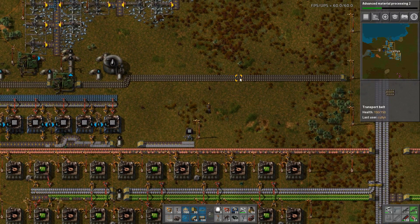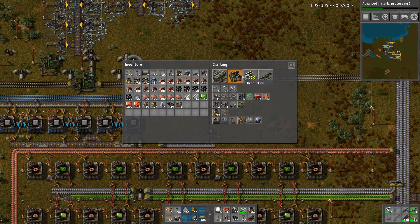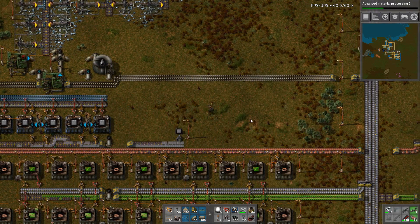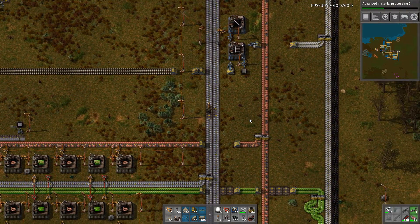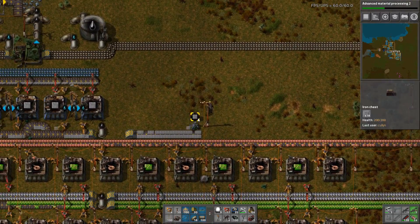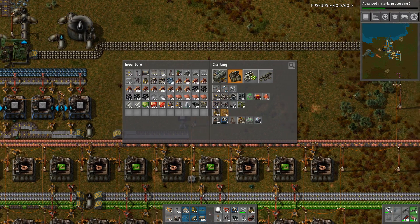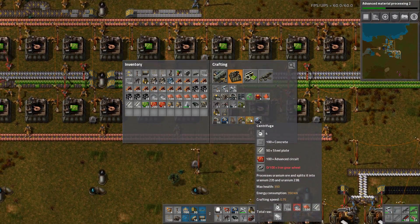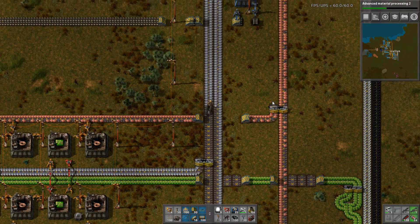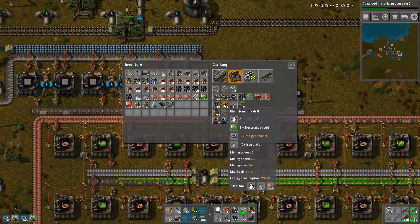Hey guys, it's Cullen here. I'm back with another episode in my Factorio game. In the last episode we started nuclear reactor research. I did some reading and basically I want to start mining as soon as possible. We need a hundred concrete, so we're not going to go for a reactor straight away. I want to start enriching the uranium first.